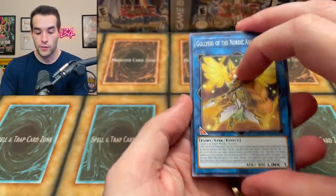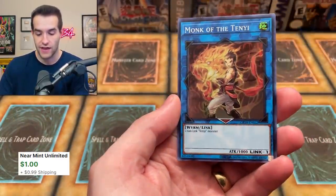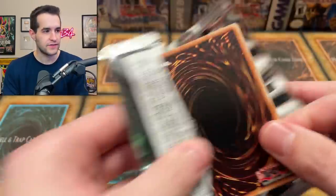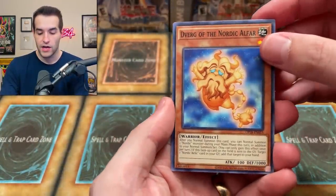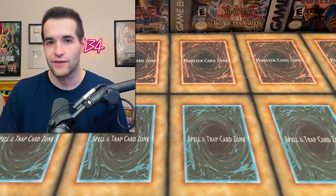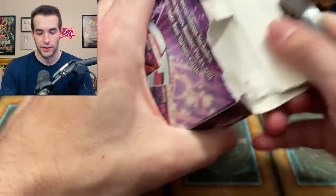Let's try another pack. We have the Gullvair of the Nordic Ascendant. We've got the Phantom Knights of Silent Boots and the Monk of the Tenue - this was a couple bucks as well. Next pack we have Diverge of the Nordic, the Ghost Trick Break, and Destiny Hero Dasher again. Too bad it's not 15 bucks anymore, but let's go into this special edition real quick before we get back to those other packs.